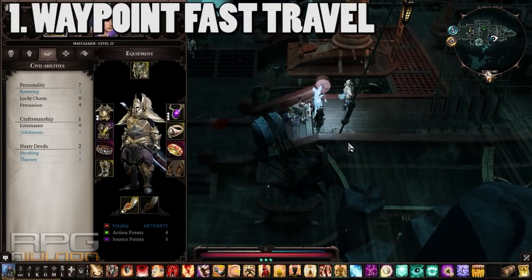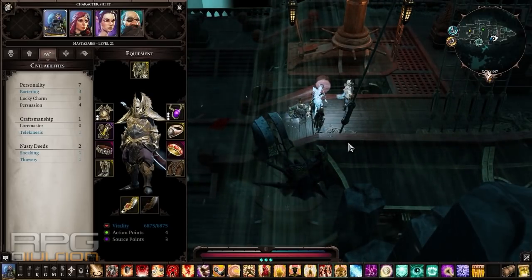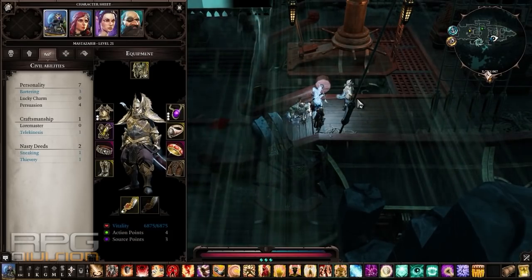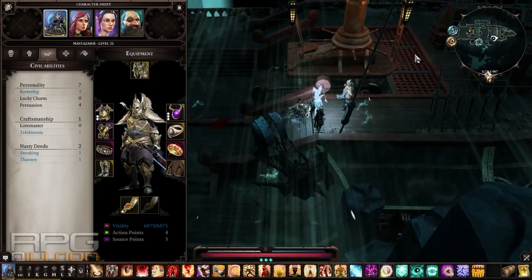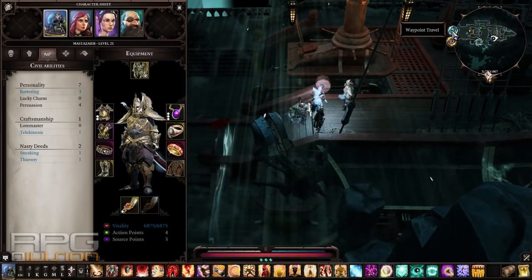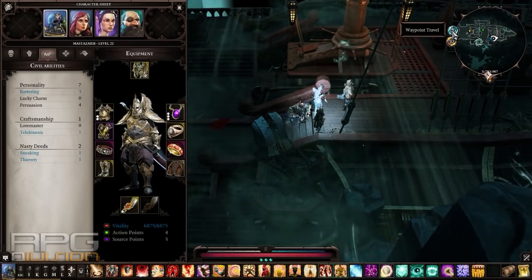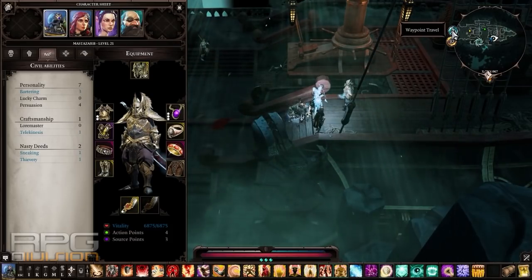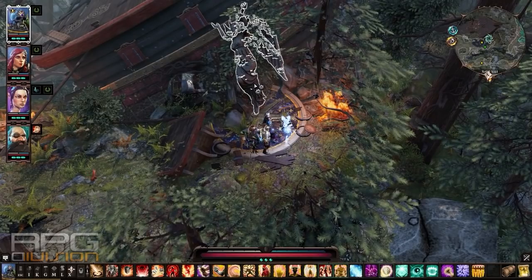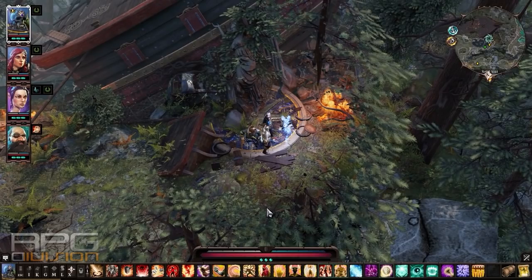Whenever you get to a new location there will be a statue that you can use to teleport around. That statue does not need to be used for you to be able to teleport to another place. The fastest and best way to travel around the map is by using the waypoint travel button near your minimap. Just click somewhere and then click back. That's how you fast travel.